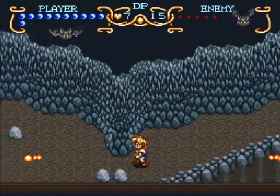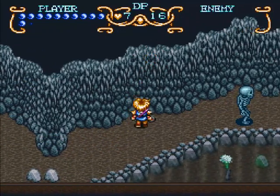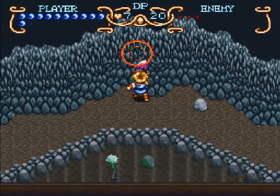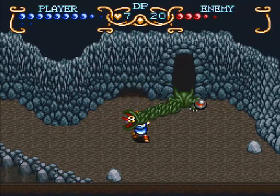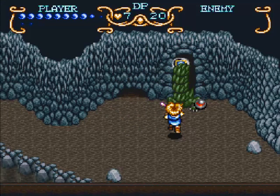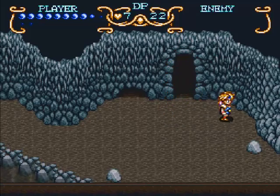And a new enemy — these guys shoot fireballs at you, so watch out for that. They do a lot of damage by the way when they actually hit you. And we get some defense. No more enemies left in this area.